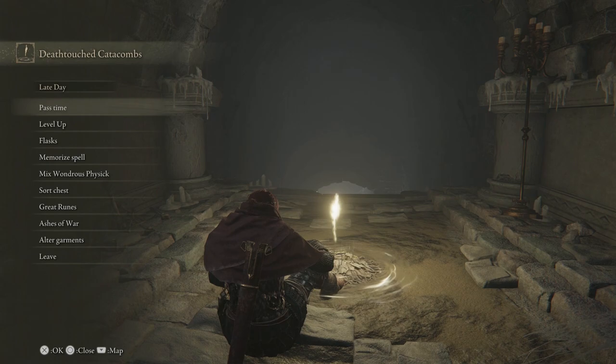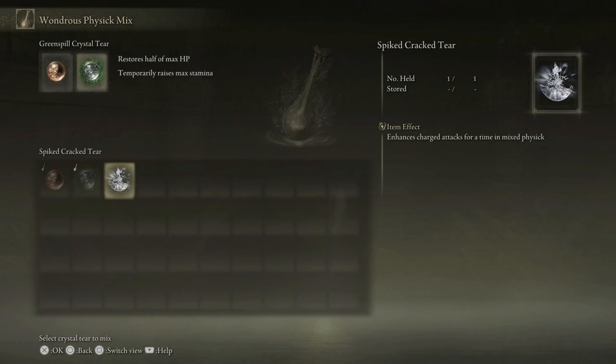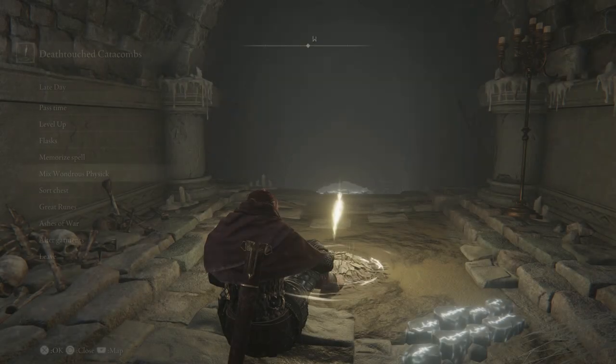Is there anything else in this menu I want to do before we move on? I'm liking my Flask mix here — restoring half of max HP and raising stamina. The other option was enhancing charge attacks in the Mixed Physic. I'm using jump attacks more often, so if I can get one that increases jump attacks even more, I might go for that. But for now, this is a good combo. We'll stick with this.